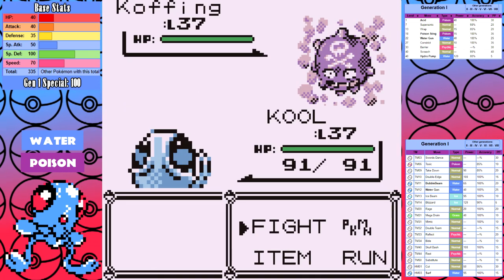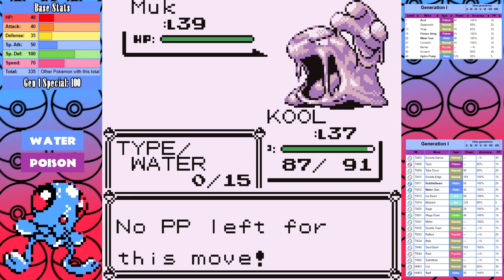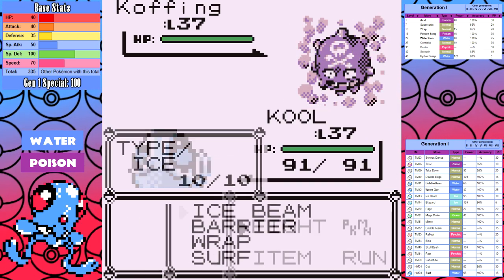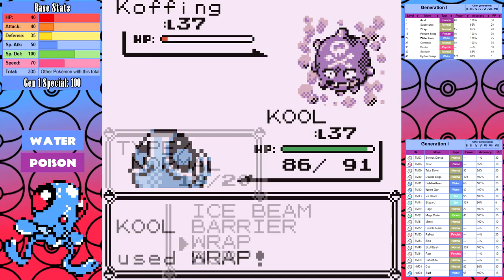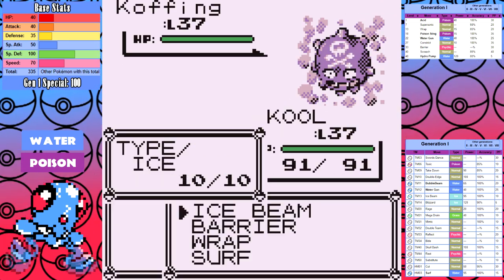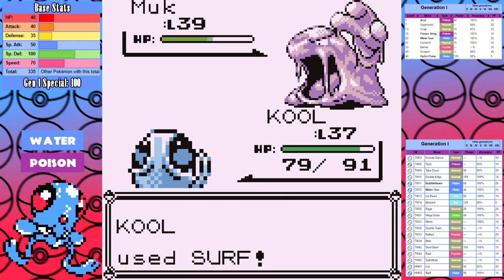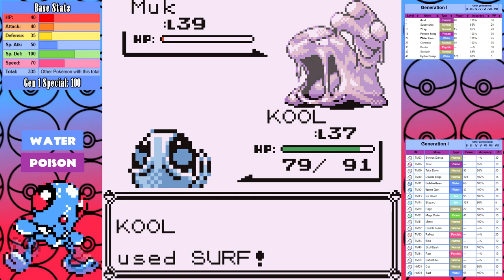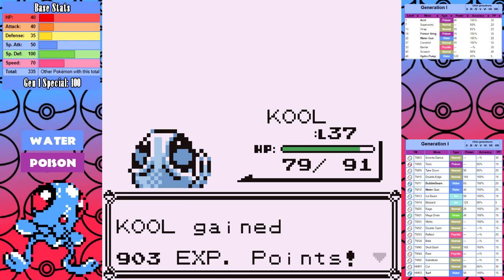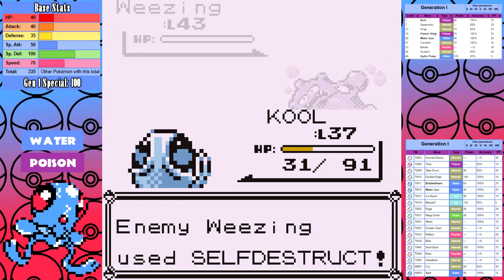In the first Koga attempt I used up all my Surf PP without healing and run out on Muk — Ice Beam just isn't strong enough to finish it and it gets some crits, forcing a reset. The second time I get Smoke Screened and when I make it to Muk it just starts Minimizing — I give Koga the bird and reset. The third time he tries the same Smoke Screens earlier, Muk goes for a Minimize again, but I hit some luck and don't miss any Surfs. Wheezing comes in and I suspect a Self-Destruct, so I use Barrier, and the defense easily lets us survive to pick up another badge.